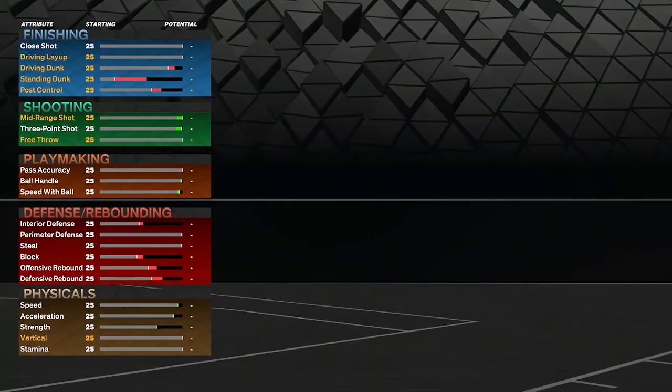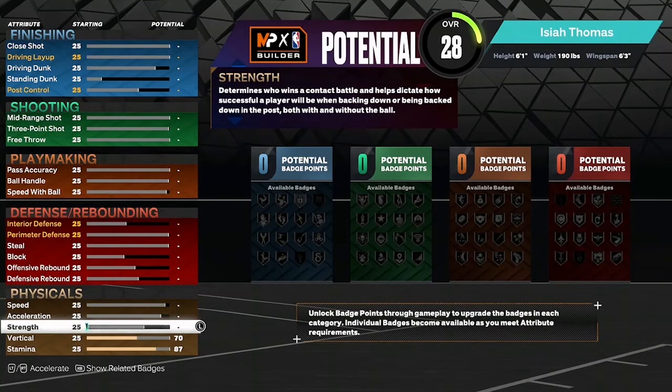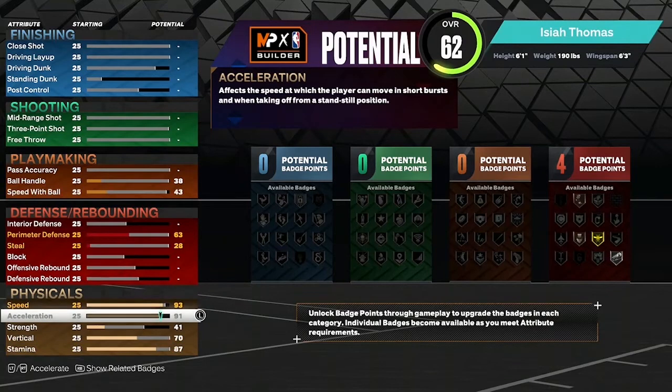Moving on to attributes. Starting with the physicals: stamina all the way to 80, vertical up to 70, strength to 41, acceleration up to 91, and speed to 94.